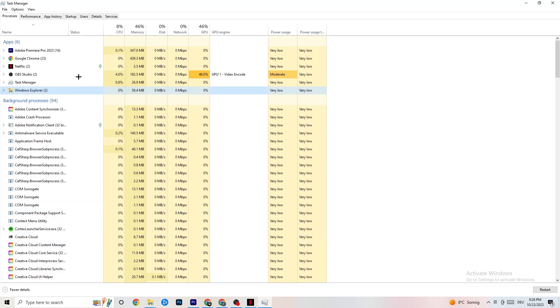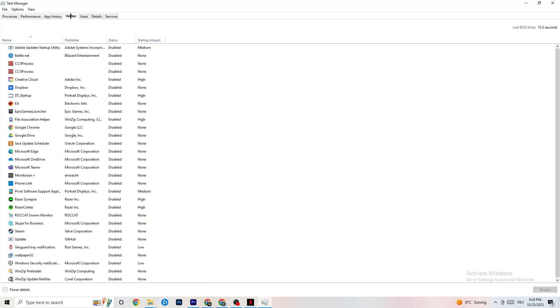Click on the Startup tab in Task Manager. You'll see applications that automatically start when you boot your PC. Simply disable every one you don't need that's running in the background all the time — these will 100% cause your game to freeze or stutter. Right-click them and select Disable.